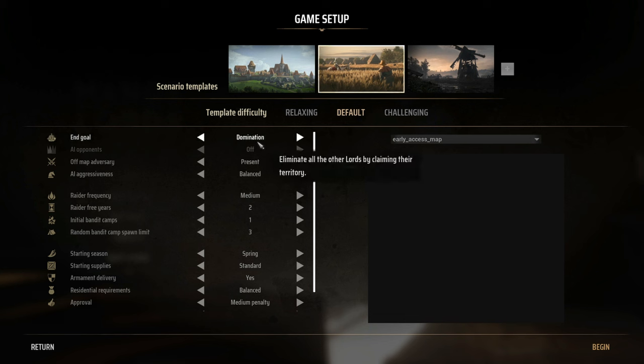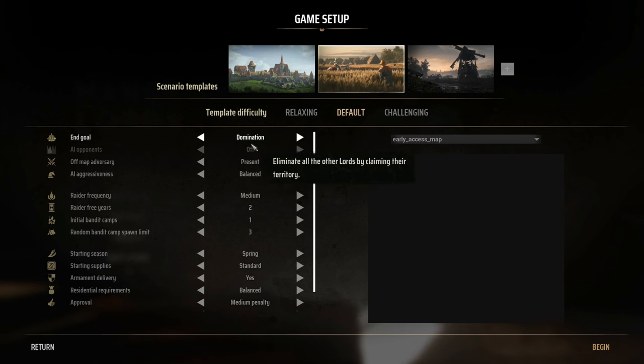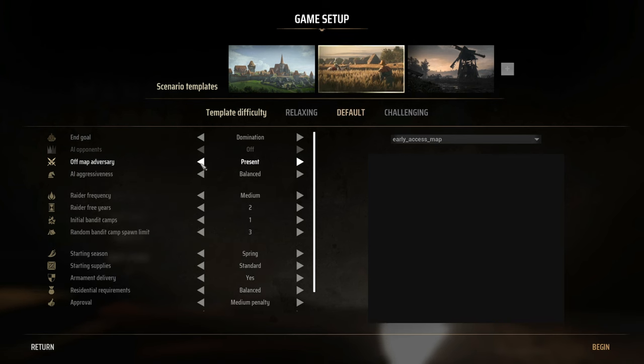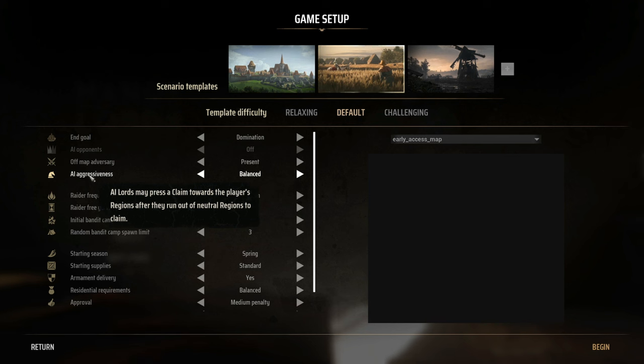So we'll go with Domination — eliminate all other lords by claiming their territory. There's an AI opponents option that's a work in progress. The off-map adversary is what I'm calling the baron. We can set him to present or absent. I'll set AI aggressiveness so that the AI lords press claims only after running out of neutral regions.